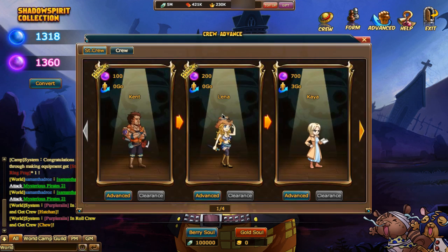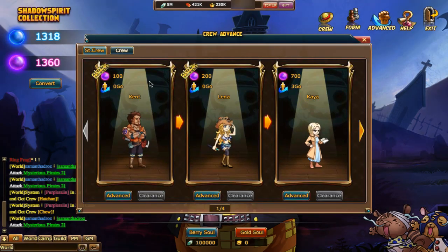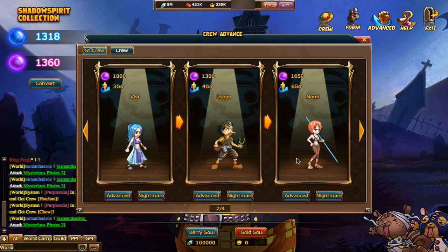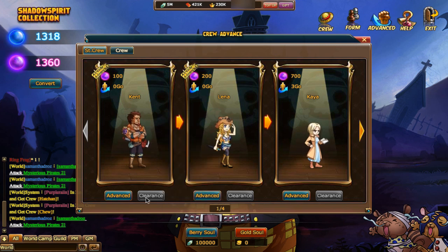Here are your crew advancements right now. Kent is the easiest one to collect with 100 purple souls. But each one has a prerequisite — a requirement before actually entering the next stage in their advancement. Before you even consider looking at these advancements, you have to clear their nightmare. Their nightmare is a trial run, revisiting old maps we visited. Kent was the first map on the Burning Warship. But it's not going to be the same enemies — it's actually more difficult, similar to the event dungeon.